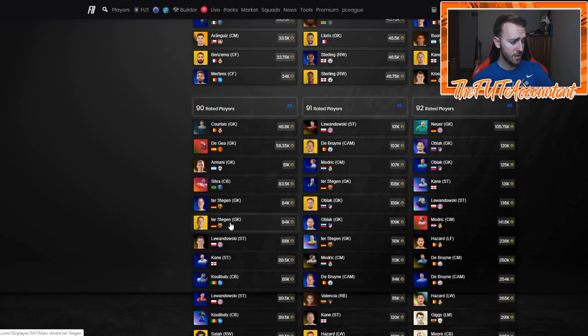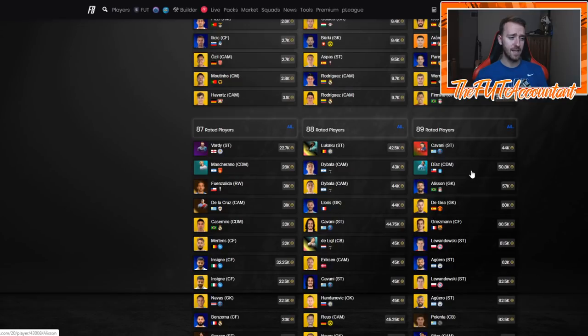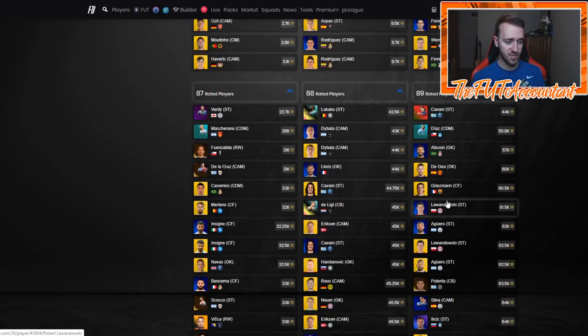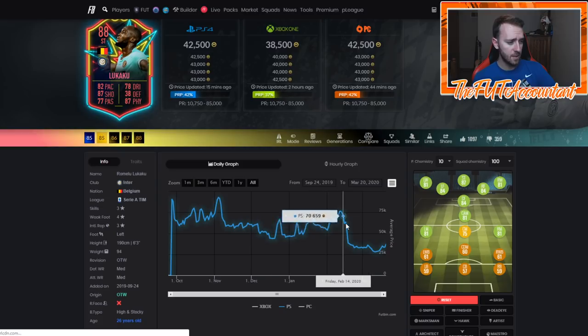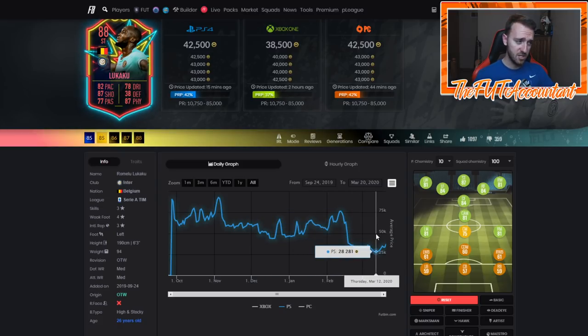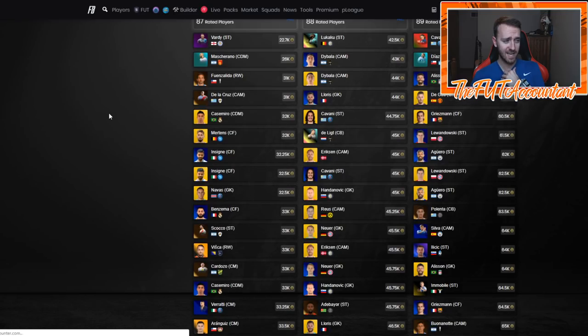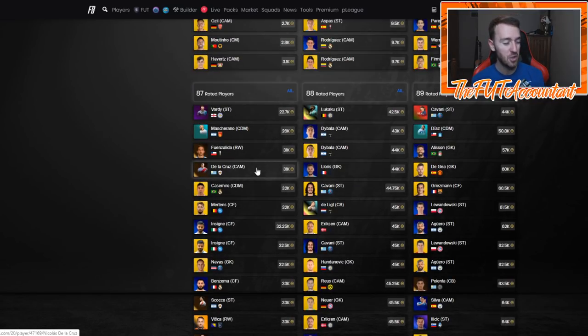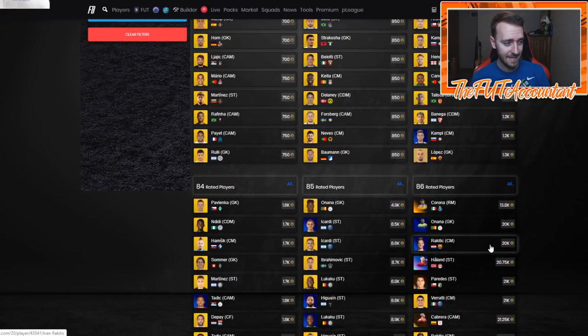This SBC has thrown fodder for a loop. 90-rated players — Ter Stegen's 80k, he was like 45-50k before. All these 89s are crazy expensive, 60k minimum for all these cards. Even some informs are getting pushed up in price. Lukaku — this card was like a 20-25k card and was going down because of Serie A and competitions being halted. Now he's boomed to 42k just being one of the cheapest 88-rated cards. 87s are 30k, 86s are 21-22k. It's crazy.